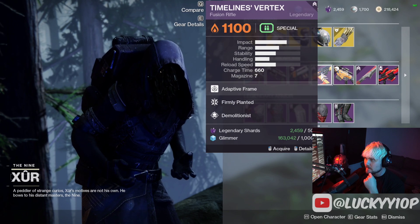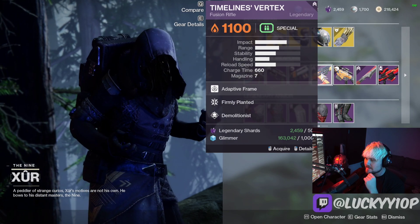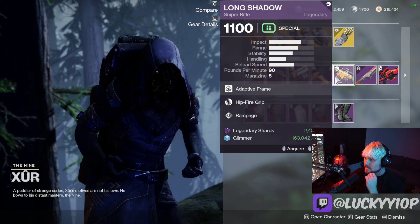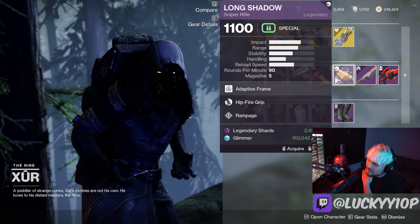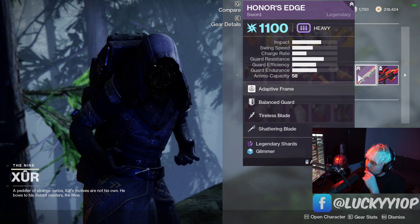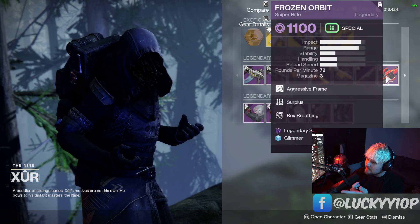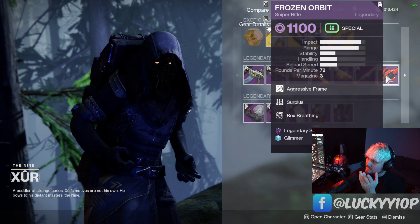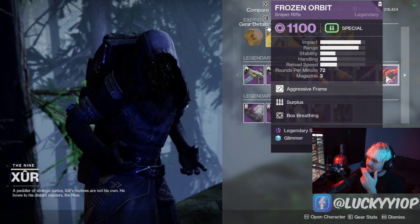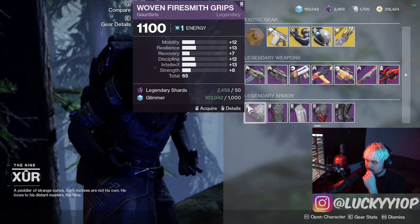The Seven Serif could probably shred in PvP — might want to grab that. Timeline's Vertex with randomly rolled Demolitionist — can skip that one. Long Shadow with Hip-Fire Grip and Rampage — definitely don't need to rock around hip-firing a sniper. Honor's Edge is definitely not a god roll, skip that. Frozen Orbit is really cool though — Triple Tap and Vorpal is one of the most sought-after rolls, but this one has Surplus and Box Breathing, so not a god roll, but cool to see it there.